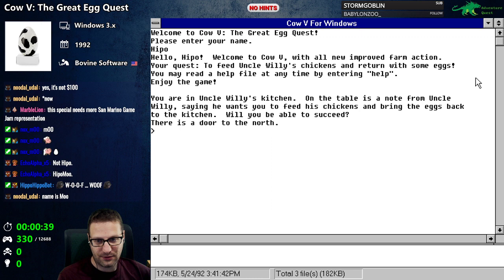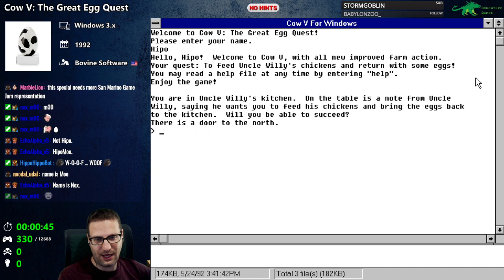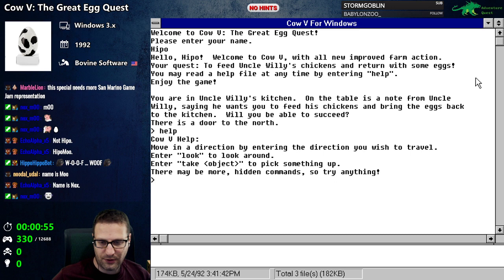Enjoy the game. You're in Uncle Willie's kitchen. On the table is a note from Uncle Willie saying he wants you to feed his chickens and bring the eggs back to the kitchen. Will you be able to succeed? There's a door to the north. Let's type 'help' and see what information there is.